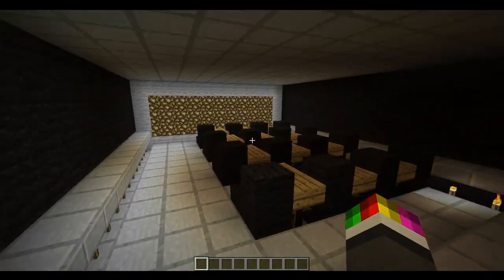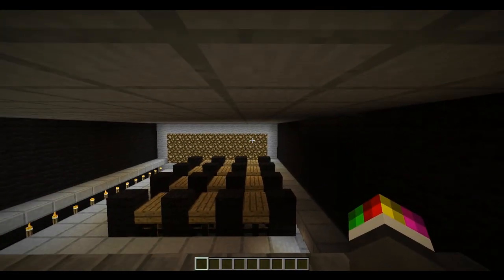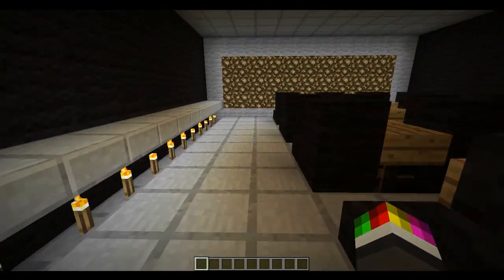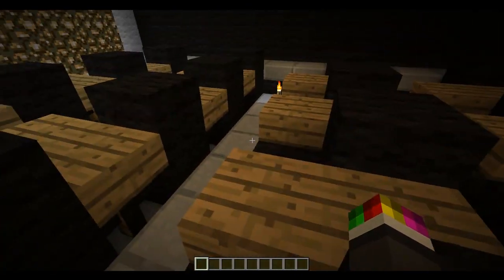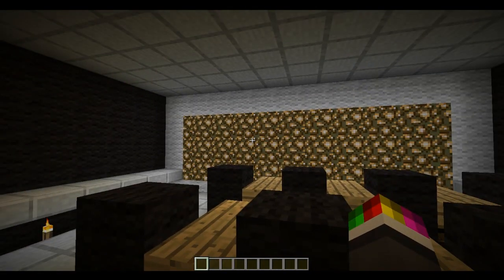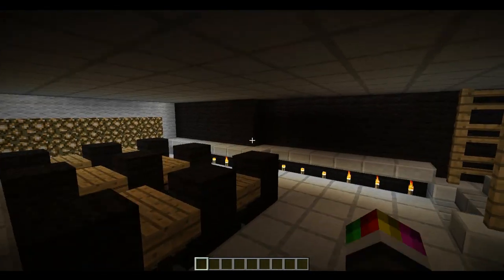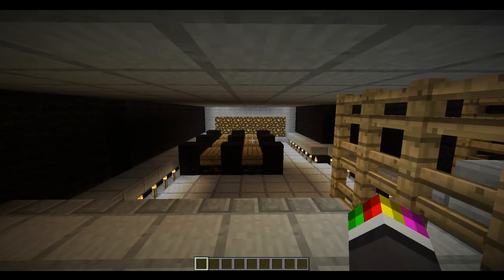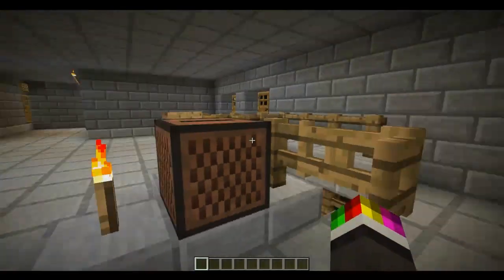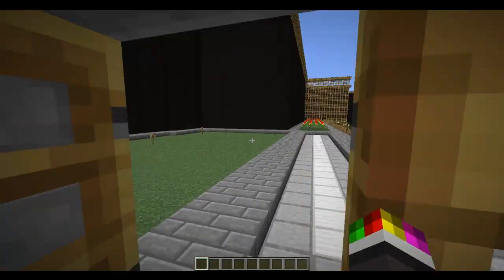We go downstairs and this is the cinema. These are the little benches on the side but you can watch this cinema over here. I think the best seat is this one because you can see everything - or this one. That's the cinema screen so it's pretty cool, and the same thing is over here - same type, same layout. It's a bit smaller again, smaller screen - I think this is screen 2. So that's the cinema.